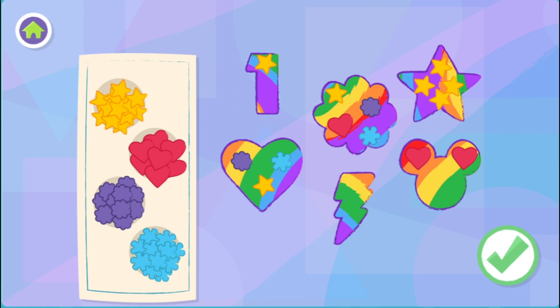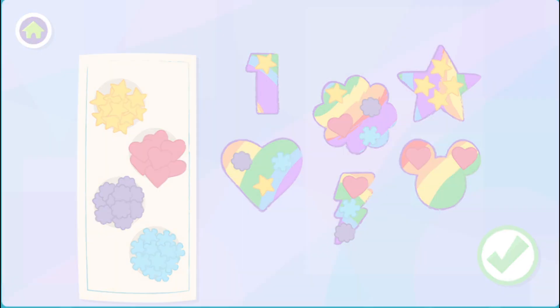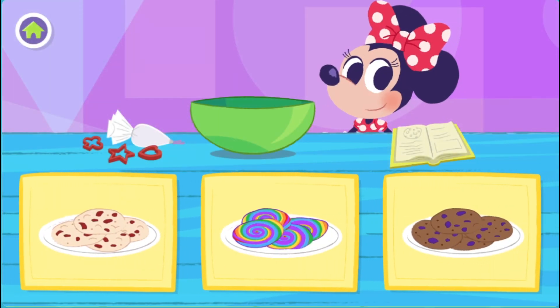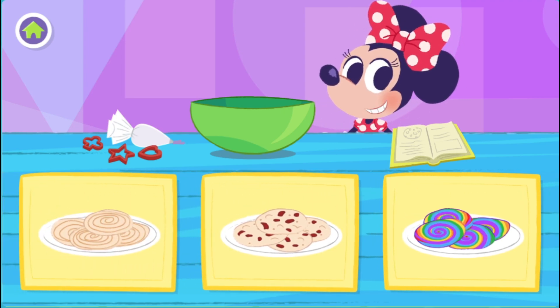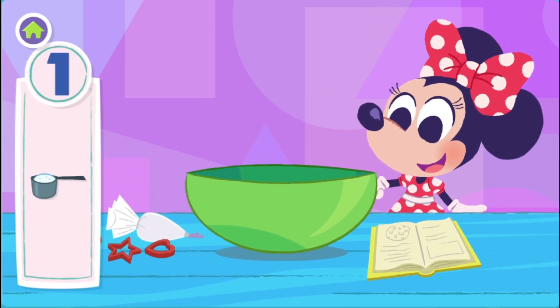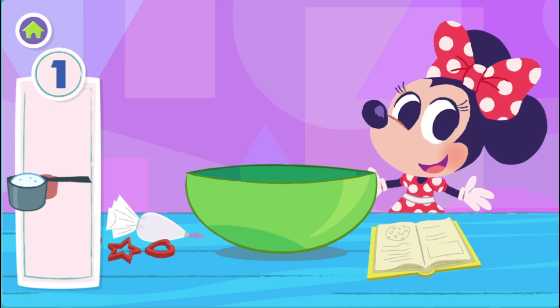Ha-ha-ha-ha-ha! Oh, tasty! Oh, thank you so much for baking cookies with me today. I hope we can do it again. Choose a cookie recipe. Yum! White chocolate cranberry cookies. First, let's put all the ingredients into the bowl.